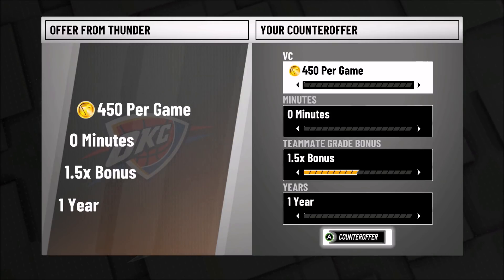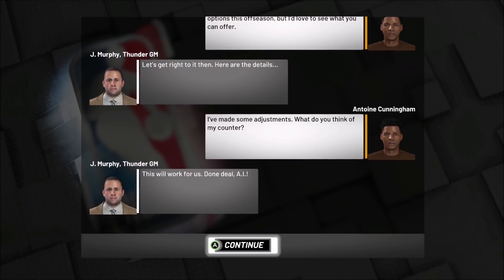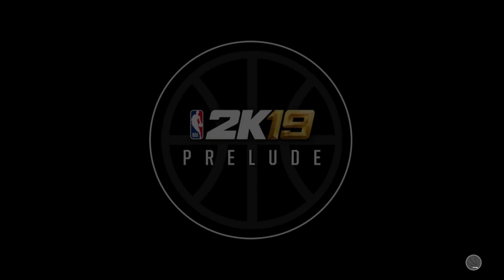If you leave it at 450 per game you get the 1.5 times bonus, so you don't need to negotiate. But if you want, you can move it up a tiny bit — like 470 — and they'll accept it and still won't give you minutes. Don't negotiate crazy high like 700 or 500. Leave it at 450, or move it up to 460 or 470, and you won't get subbed in. You could do this 20 to 30 times without getting put in the game.